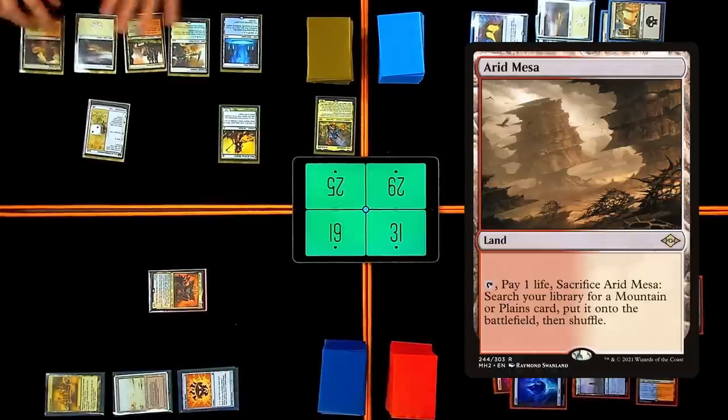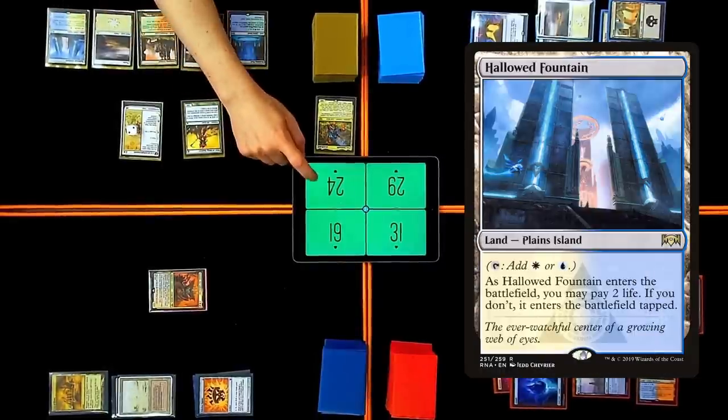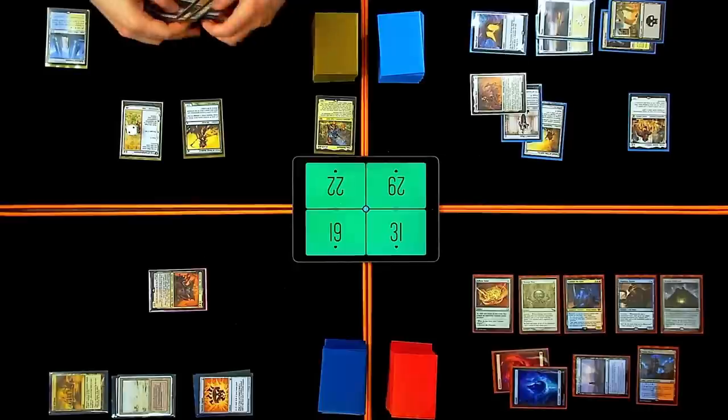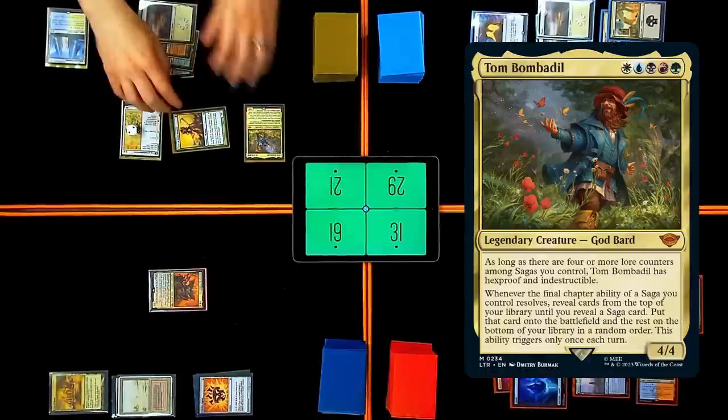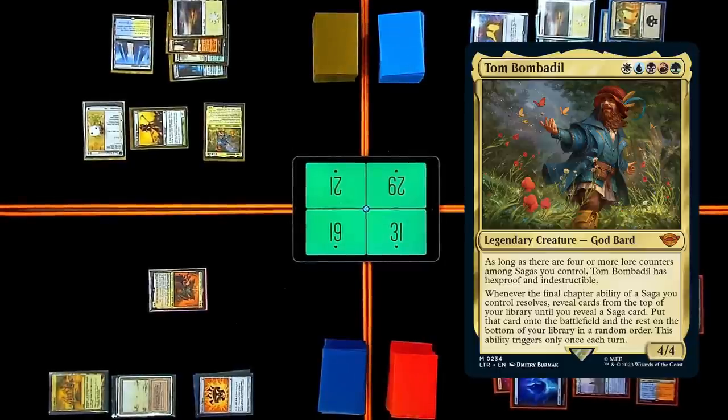I'm going to play an Arid Mesa and crack it. What do you guys think about the Universes Beyond sets? I think they're fun. It's hilarious when someone busts out Optimus Prime. That's why I play Commander — the millions of cards and the creativity behind the decks. Adding more stuff from other universes just further allows people to be more creative. I'm going to grab Hall of Fountain coming in untapped, then pay five mana — one of each color — holy shit, he's doing it — and lose a life from Elves to play Tom Bombadil.